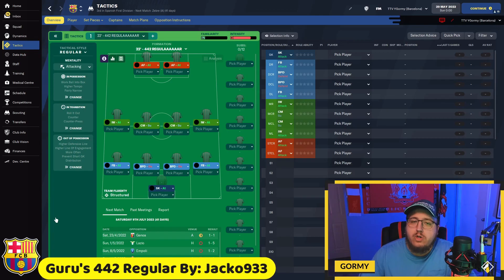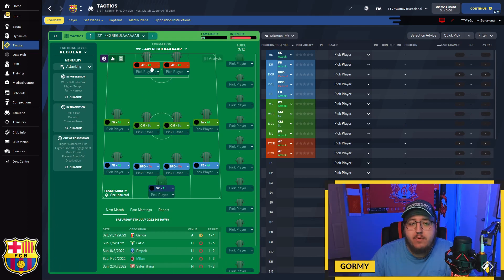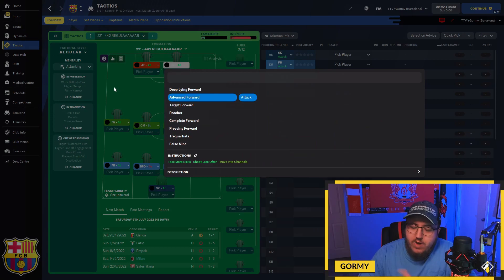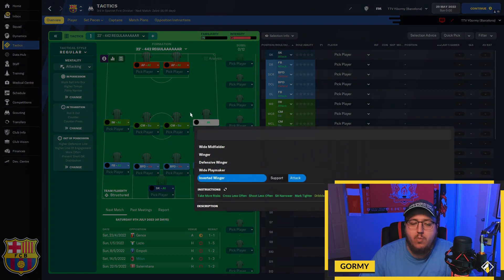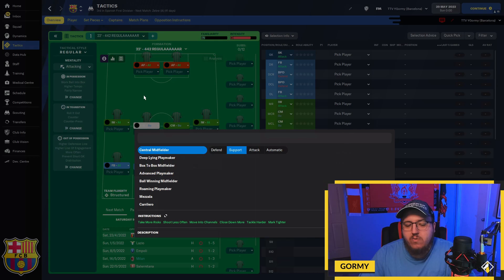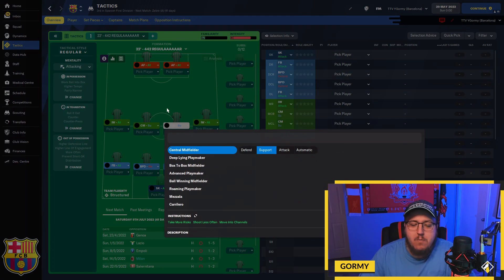At number five we've got Gurus 442 Regular by Jacko. Up top we've got an advanced forward on attack on the left with take more risks and shoot less often, and an advanced forward on attack on the right with the same instructions. Inverted wingers on attack on both sides with take more risks, cross less often, shoot less often, sit narrower and mark tighter. Two central midfielders on support: the left has take more risks, shoot less often, move into channels, close down more, tackle harder and mark tighter.